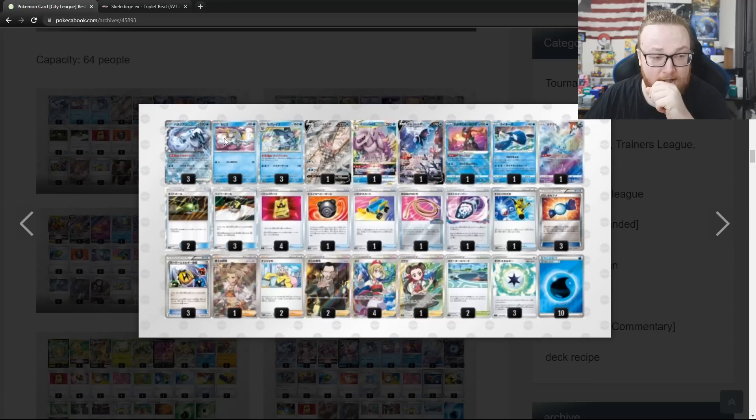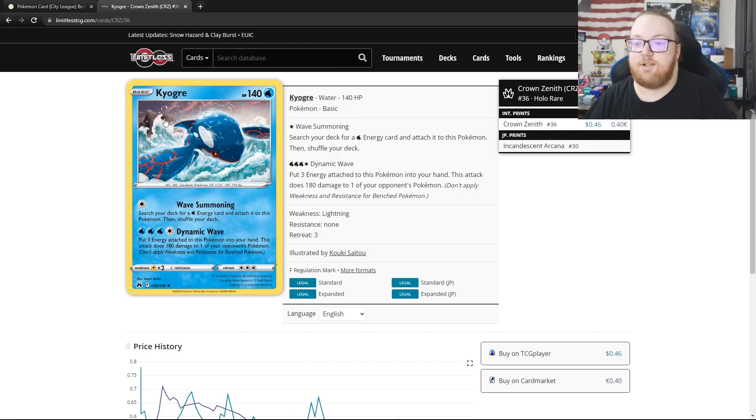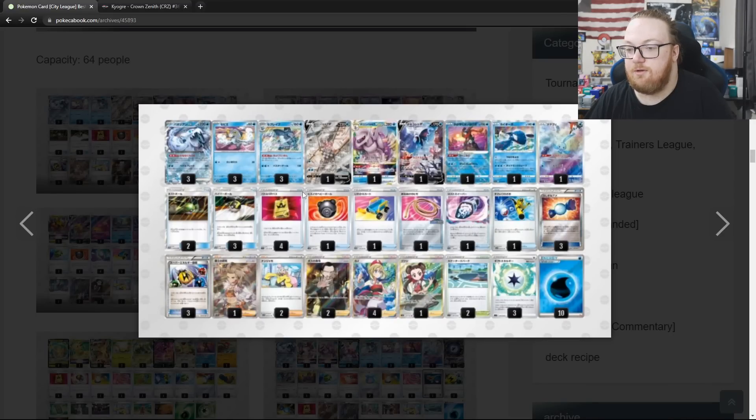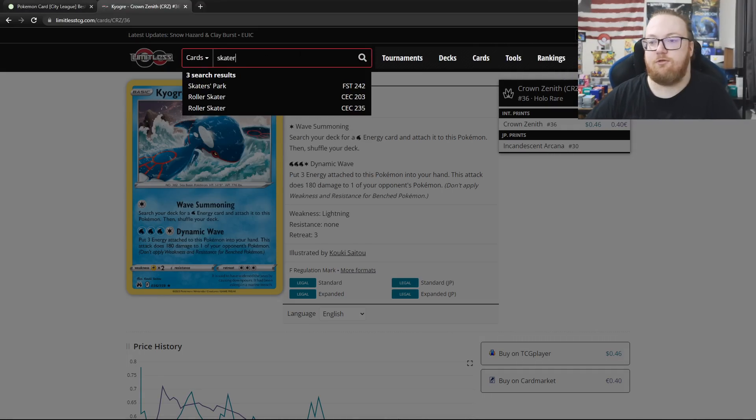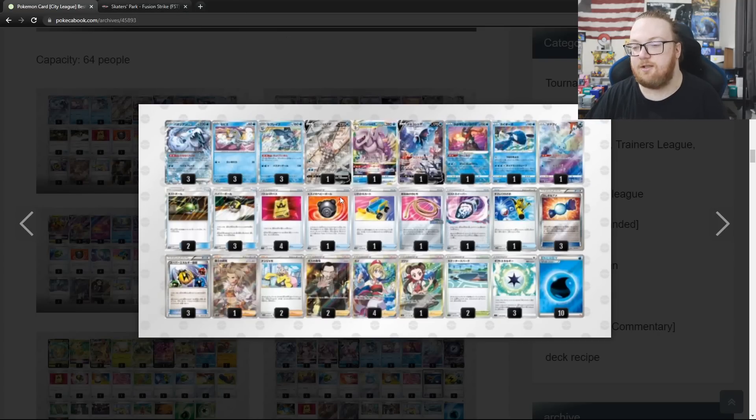Moving on to another 64-person tournament. We've got 3 Chien-Pao with a 3-3 Baxcalibur and 1-1 Palkia — that's more like what I've been seeing. And one Kyogre that can do 180 to one of your opponent's Pokemon. Dynamic Wave: you return 3 Energies to your hand and do 180 to one opponent's Pokemon. They're also playing Skater's Park — when either player's active Pokemon retreats, put any basic energy that would be discarded into their hand. That's really good for a Baxcalibur deck because you can attach infinite energy from your hand. So that's a first place for Chien-Pao with Baxcalibur.